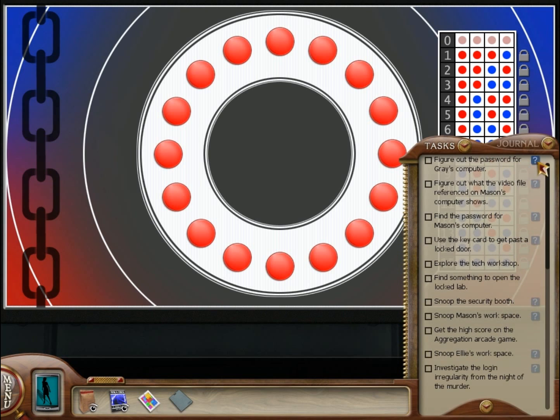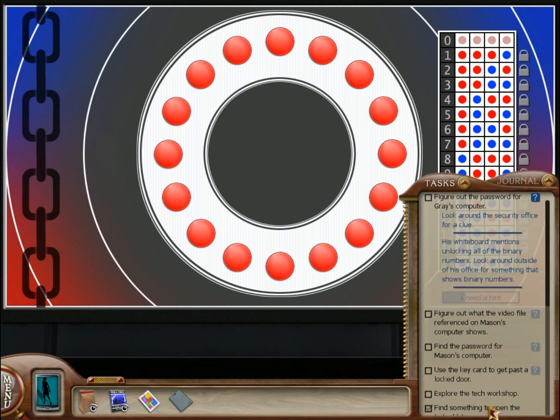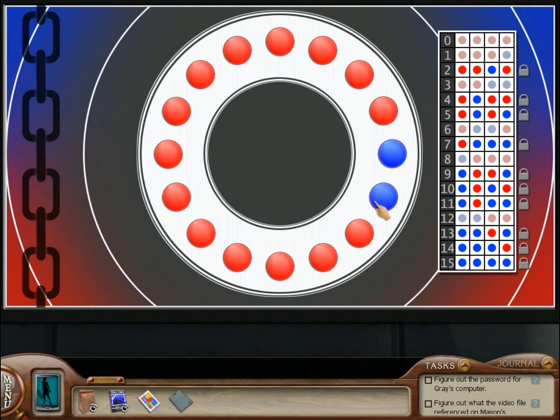Let's see what the hint said — look around his office, outside of his office for something that shows binary numbers. So if we find something else it might actually help explain what a binary number is, but let's just try getting all of them. I know these are basically ones and zeros. So if it's all blue, that's 15. And it looks like 15 was blue, blue, blue, blue, blue. Get out of there.